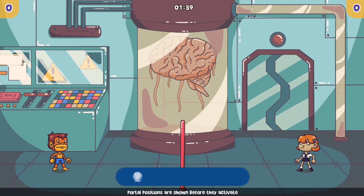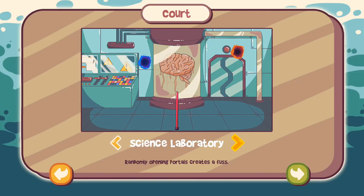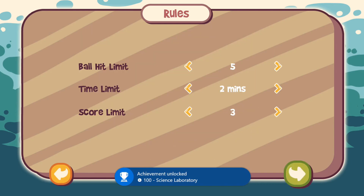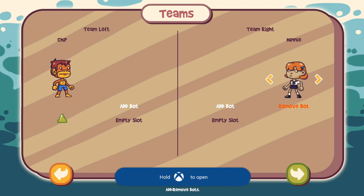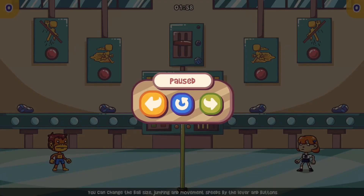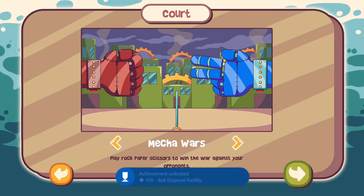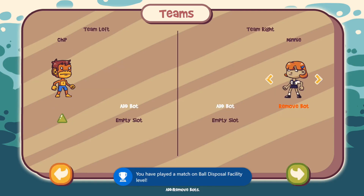So once again, thanks everyone for watching. I'm going to let the video play out here — no more commentary is needed at this point — but you guys will see how you can basically just keep loading up a level, exiting out, and then getting the achievement and rinsing and repeating for all 10 different levels. You do have to also do it for the custom level, but it's the same thing — any settings, doesn't matter. So yeah, enjoy and thanks again. I'll see you next time.